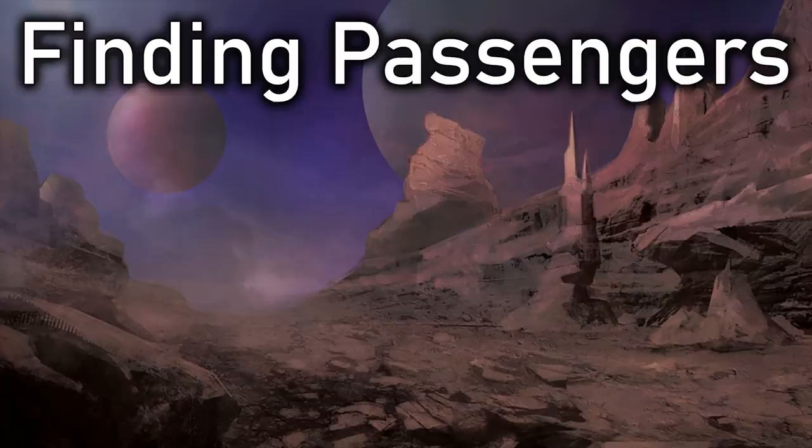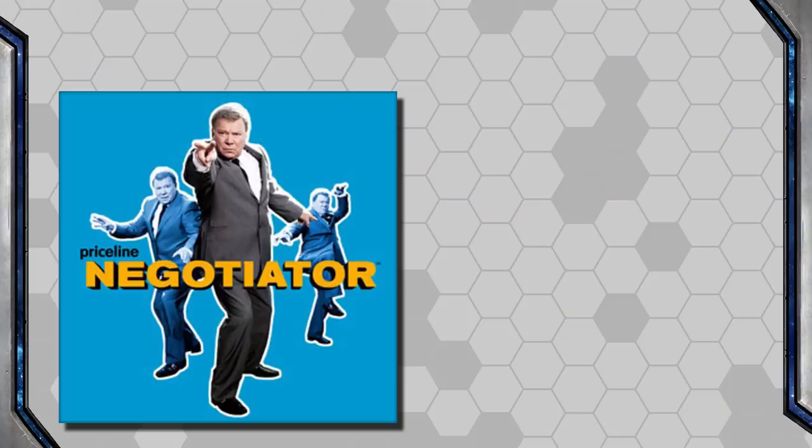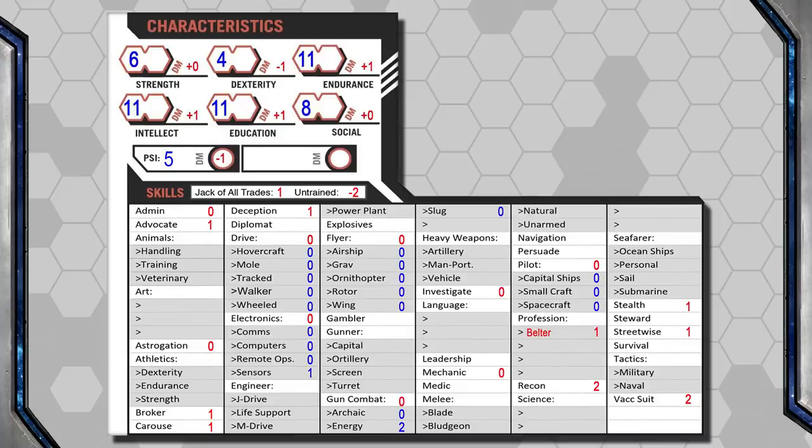Now that we know what passengers pay, let's discuss how you find them. Acquiring passengers can take a few steps and may involve various skills — either Broker, Streetwise, or Carouse. Broker is more like selling legitimate tickets online or through a starport, while Streetwise and Carouse is mostly hanging out at bars selling rides to whoever you can. Jack is Level 1 in all three of these skills, so he can use whichever one he wants equally well.